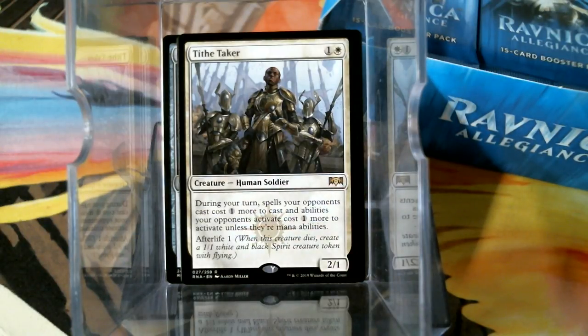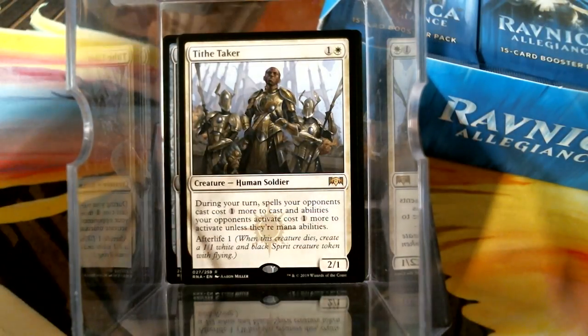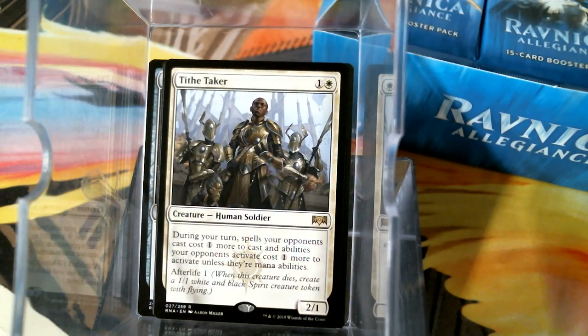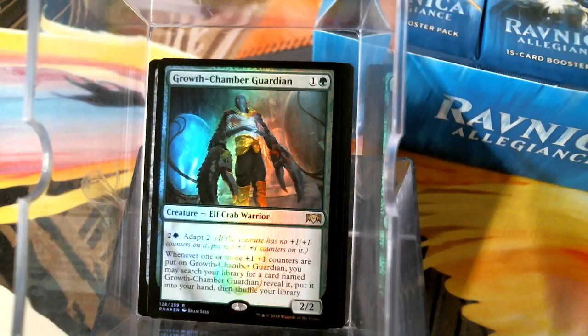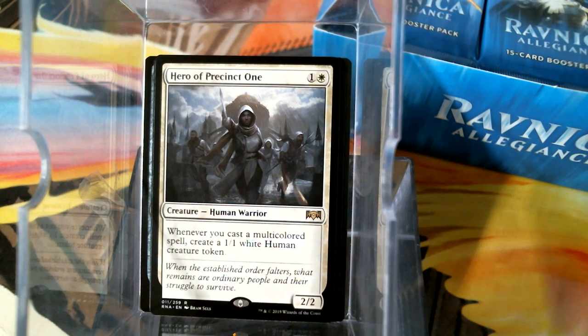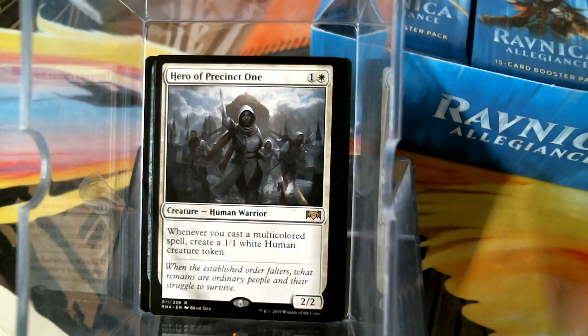Your opponents' spells cost one more, and activated abilities cost one more. And then it replaces itself when it dies. There's a foil rare — Ghost Chamber Guardian. I got my face beat in by this guy today. And then the other rare in the pack is Hero of Precinct One. I don't think we've got any super uncommons. Now there's a common that, obviously, I want about 40 of — y'all know what that is.